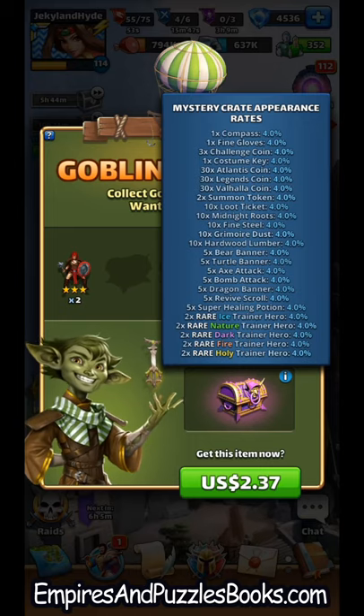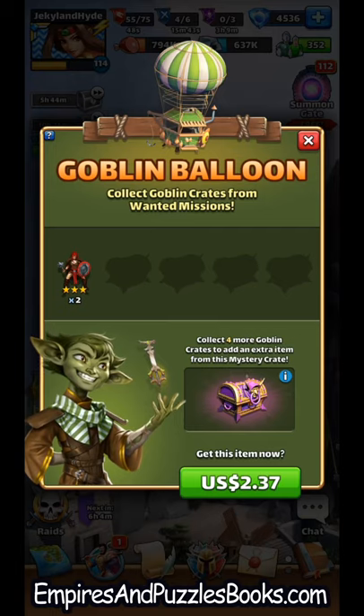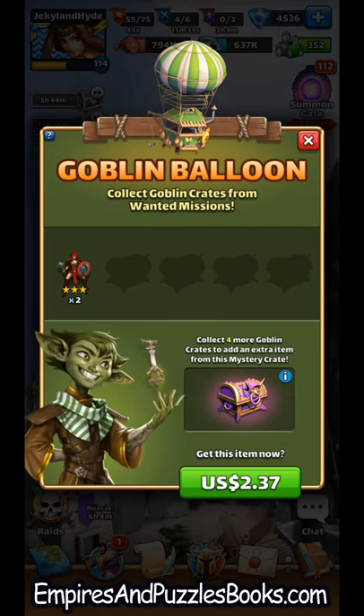You only get that crate for free if you buy the other stuff. So whatever those five items are, you can buy that and you'll get that mystery crate for free.